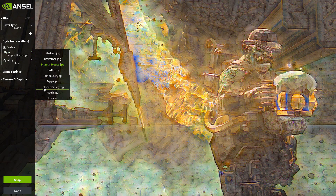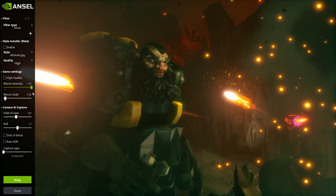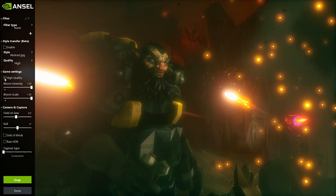Then we have game settings with a high quality tick box, plus bloom intensity and scale. Bloom creates that dreamy, washed-out Vaseline-type lens effect — very nice and dreamy, good for beauty shots.